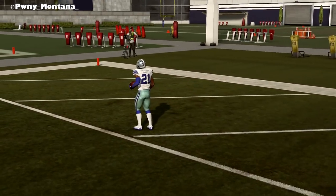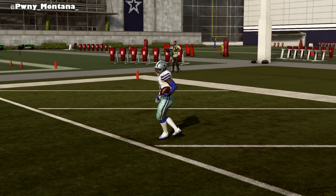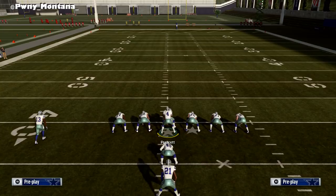You have to tap it twice and then hold it on the second tap, and as you can see he just starts running a little bit faster. That will help you guys break out and end up scoring a touchdown if you guys have nothing but open field. It definitely helps, so start doing that if you guys are trying to outrun your opponents.